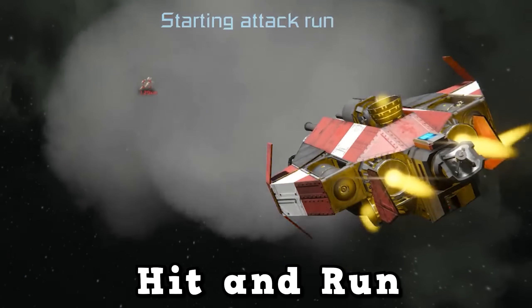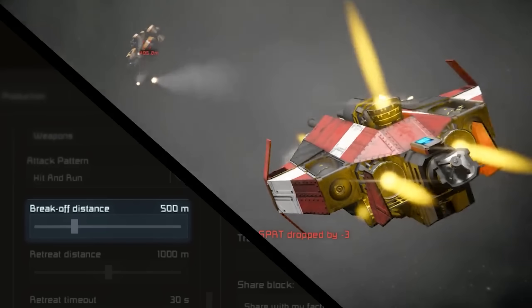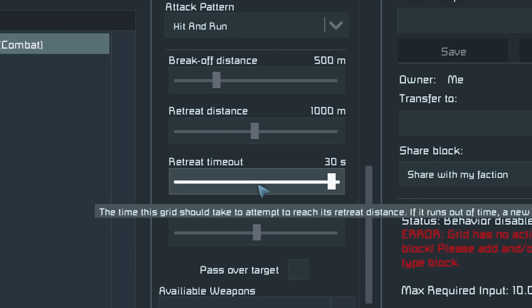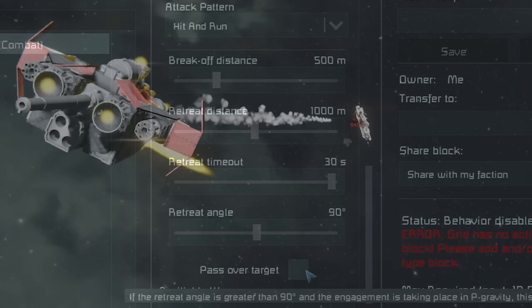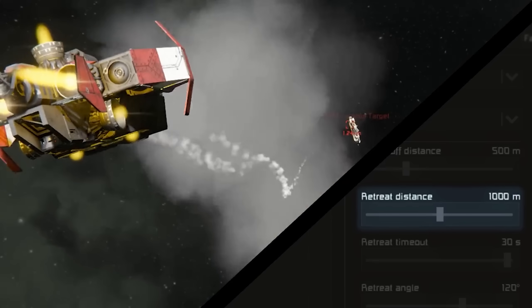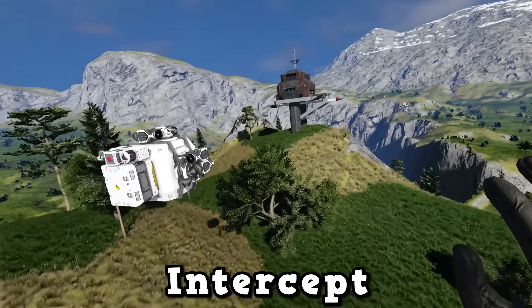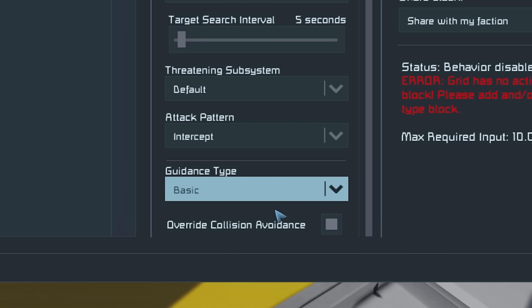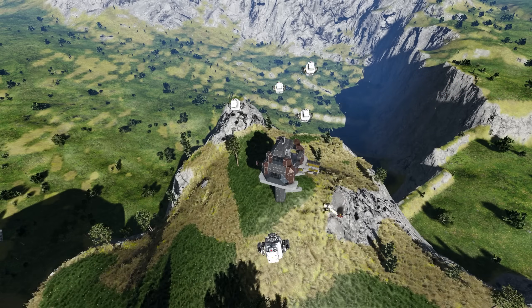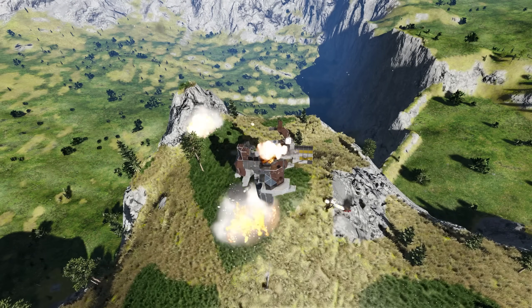Hit and Run was shown in a teaser a couple of months ago — the ship flies towards the target, and when it gets to a certain distance it breaks off and flies away, then turns around and flies back in. You can choose the break-off distance, the retreat distance, how long before the next retreat, and the retreat angle. In gravity you can choose Pass Over Target, where it flies over rather than retreating to a random angle. Finally, Intercept is your attack pattern for missiles — it simply flies toward the target. It has Override Collision Avoidance to hit the target with your missile. There are three guidance types: Basic (always flies toward the target), Target Prediction (predicts where the target is going), and Proportional Navigation.